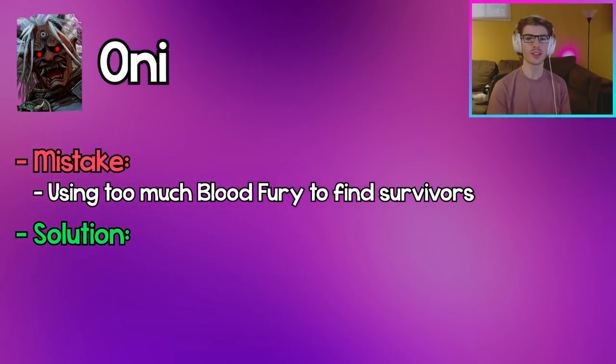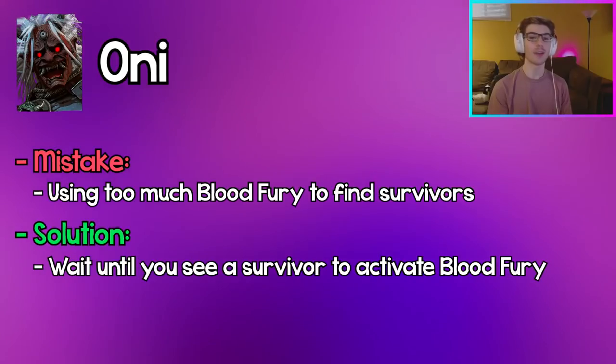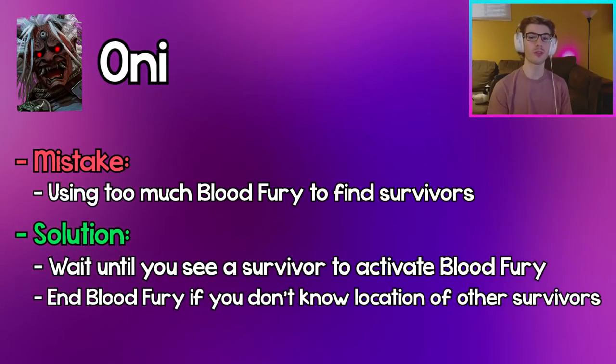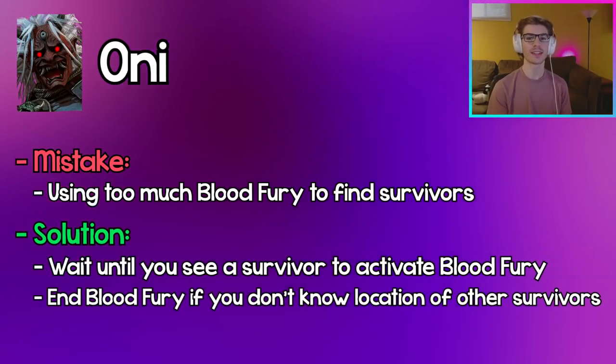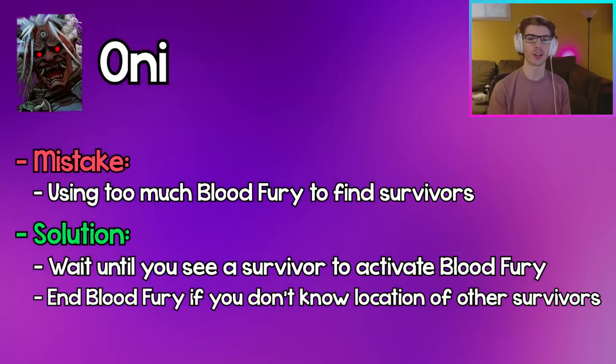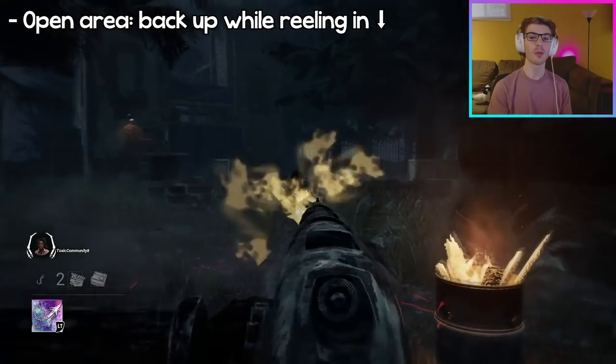Oni: Wasting Demon Fury to find survivors is a bad idea. Generally you want to activate it when you already see a survivor. After downing that survivor, if you don't know where others are, it's better to end your Demon Fury and save that progress so you get your next Demon Fury back much quicker rather than depleting it fully.